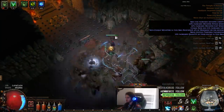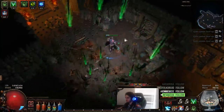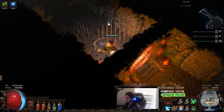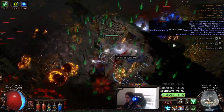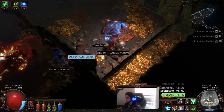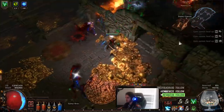Okay, so the treasury is there. This is the treasury. We're going to go and take a look at the stone coffer. A chaos orb? Not bad. Okay, let's go.